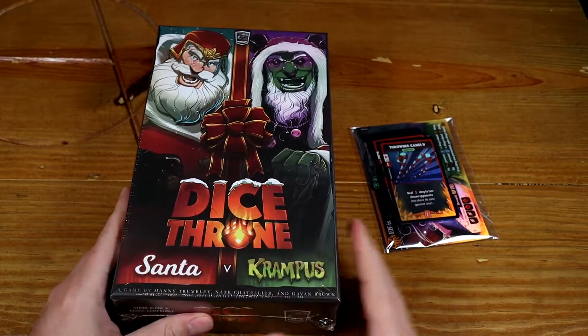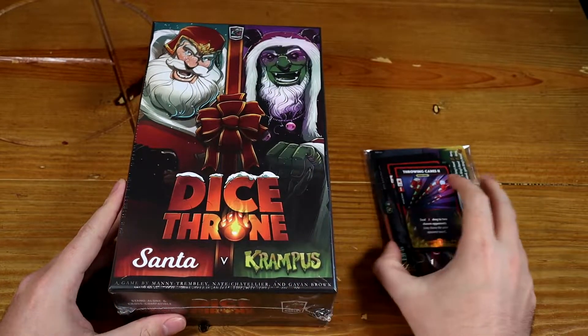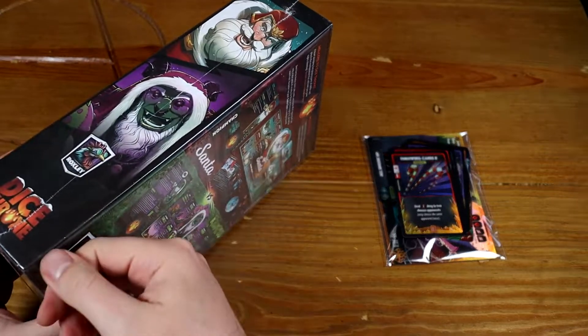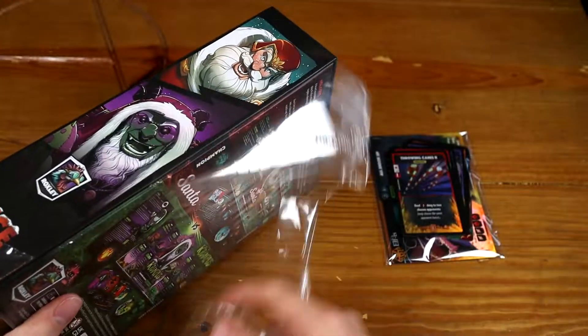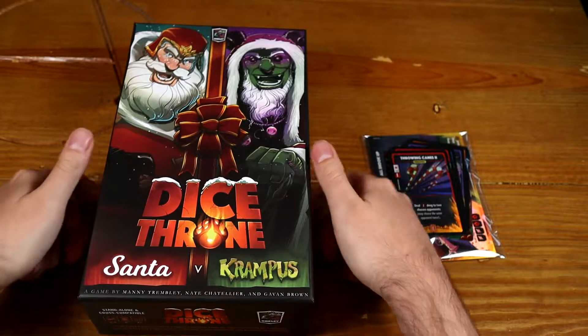Hello everyone, let's have a look at what's inside this. This is the Kickstarter version, so it's going to be pretty much the same apart from a few extra goodies of Dice Throne Santa vs Krampus. Let's crack this box open and lift the lid.